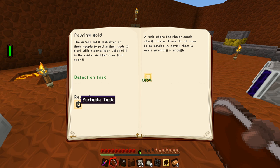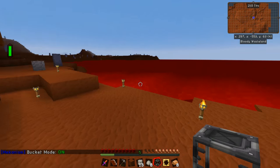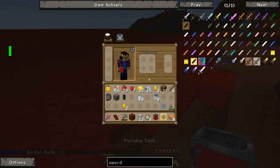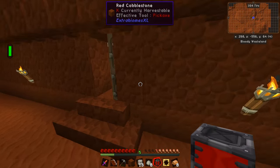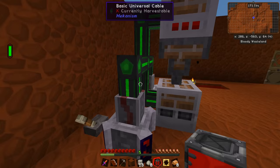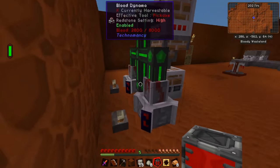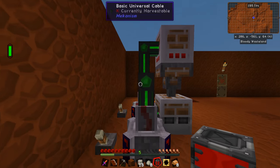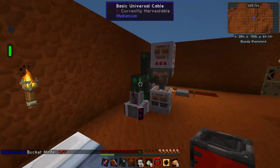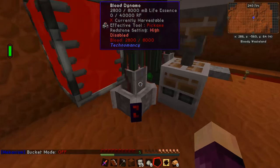We'll claim the reward, which is another portable tank. We could switch it into bucket mode, fill it up with 14,000 millibuckets of blood, and head back inside — stick this one above the blood dynamo so we have one dedicated to the blood altar and one to the dynamo. We might have to wait until we get fluid pipes from mechanism to pipe it down into the blood dynamo properly, but just not yet.